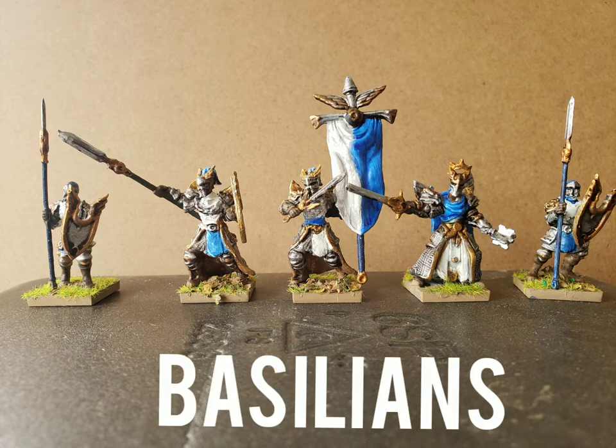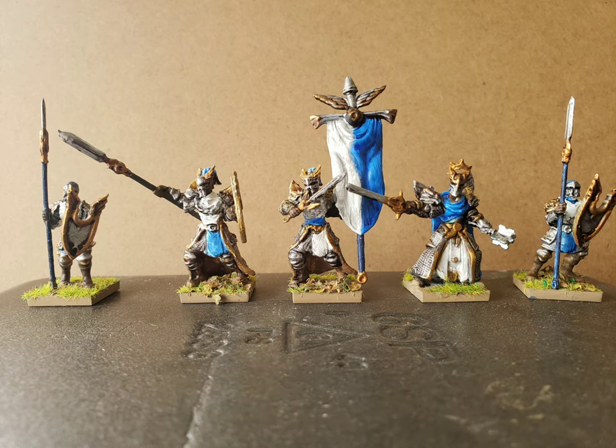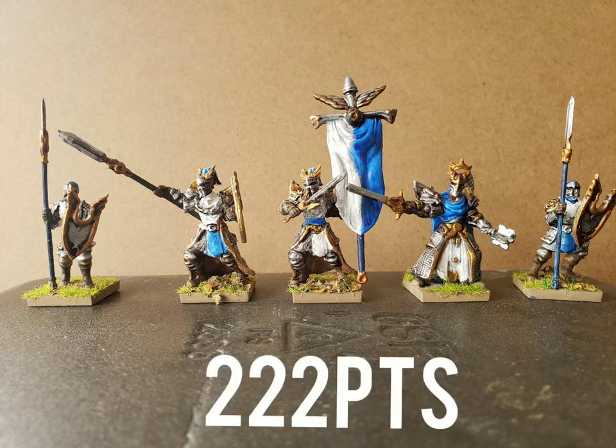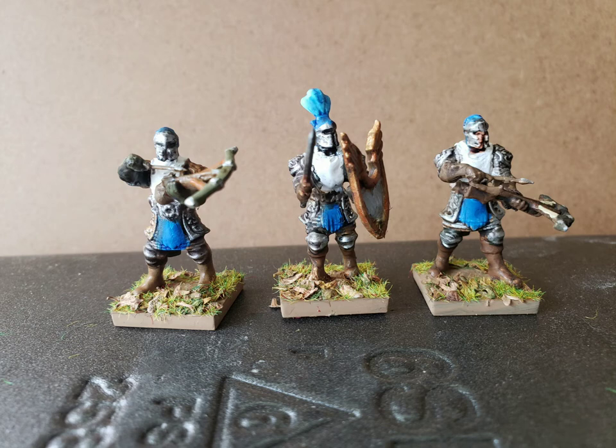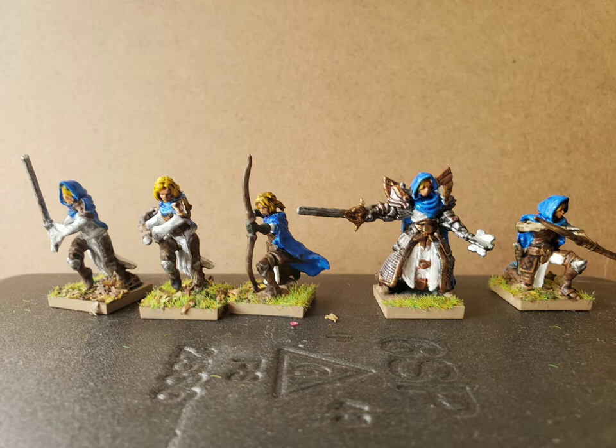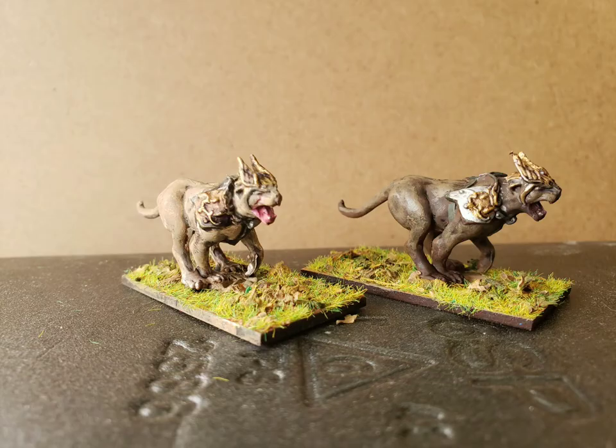Here is a view of the Basilian models. My commander is in the middle — he's the one with the big banner. My sergeant is holding a big spear pointing upward. Then there are two crossbowmen and a man-at-arms with shield and sword. The other part of the army is the sisterhood: two sister scouts with bows, a veteran warrior sister holding a big flail, a sister warrior with a sword, and two panthers.